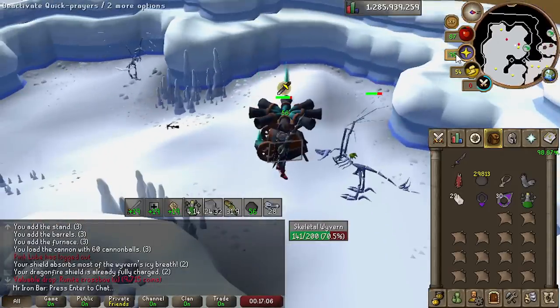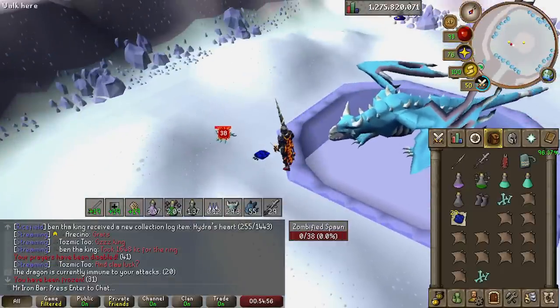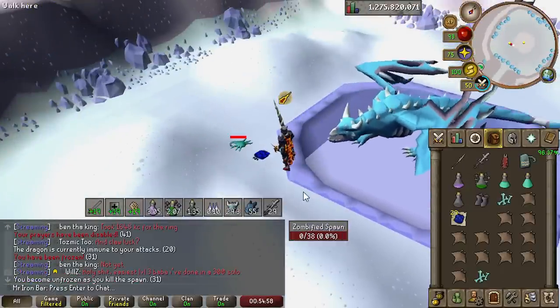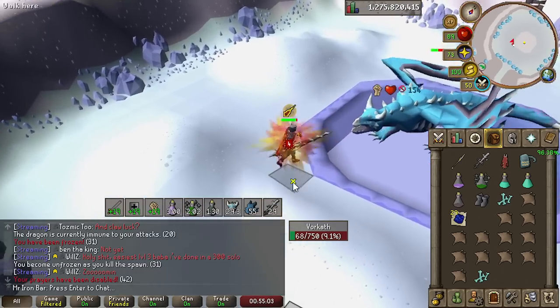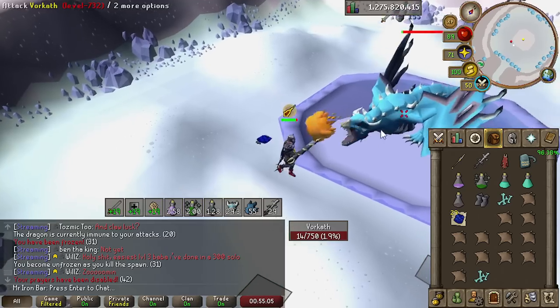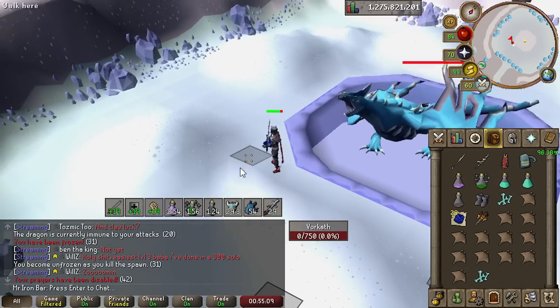That's about it with my progress in discovering where to use the Void Waker after getting it. I work on other things on the side — like collection log stuff and figuring out where to best use all the other weapons we've gotten recently — so you'll see some of that other progress now.